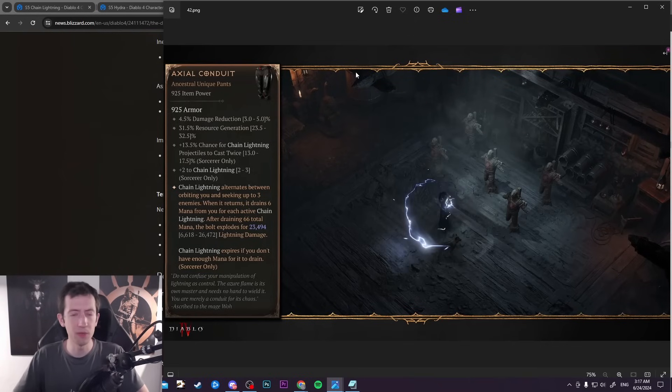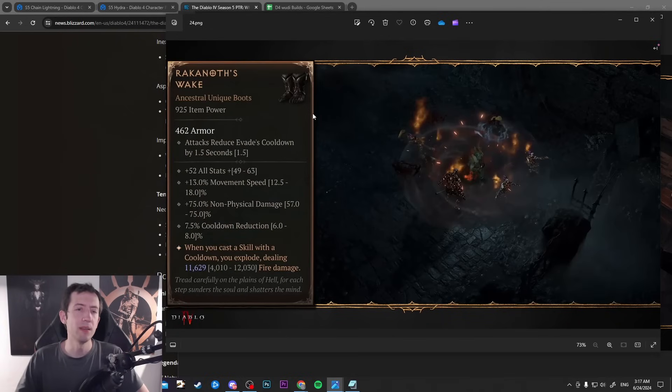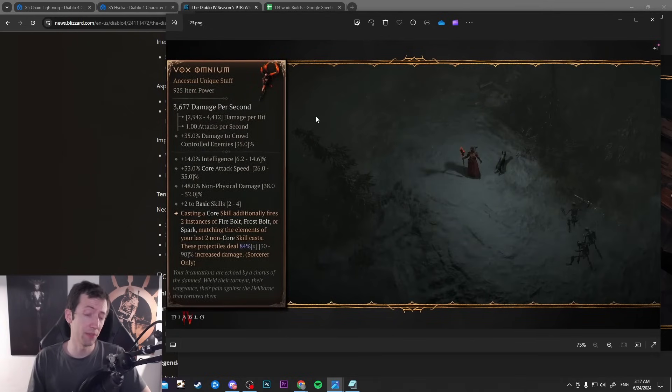The new uniques are actually the main topic of this video: the Axial Conduit, a chain lightning unique, and then the Vox Omnium — new stuff that allows you to combine core and basic skills together in a pretty interesting way.